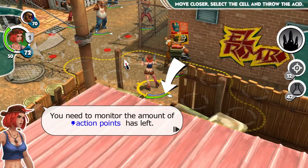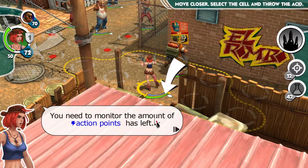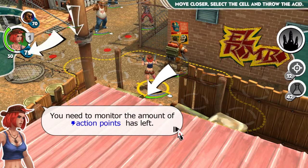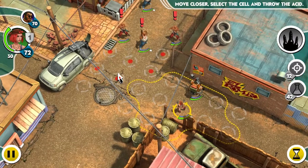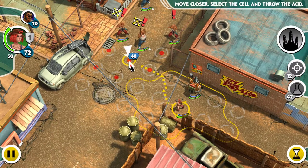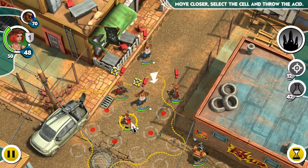I need to monitor the amount of action points Rose has left. Apparently this move is going to cost 48 action points. I notice when she moves, it only costs her 6 action points, where it costs the other guy 10. So there are going to be some differences between the characters outside of just their winning personalities.